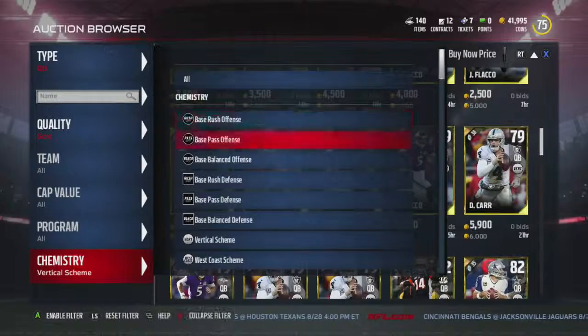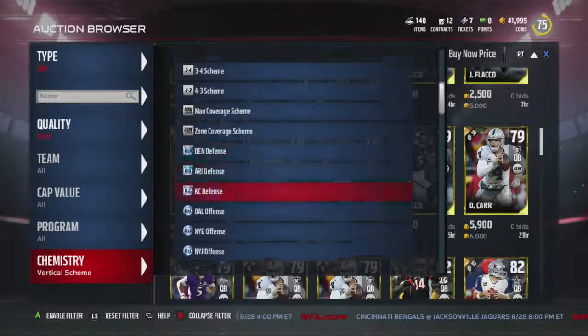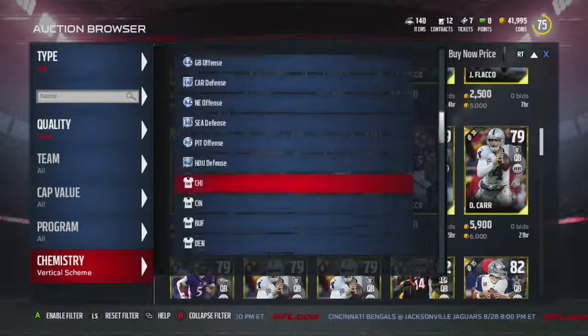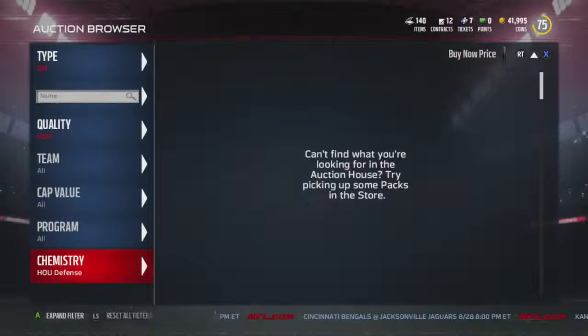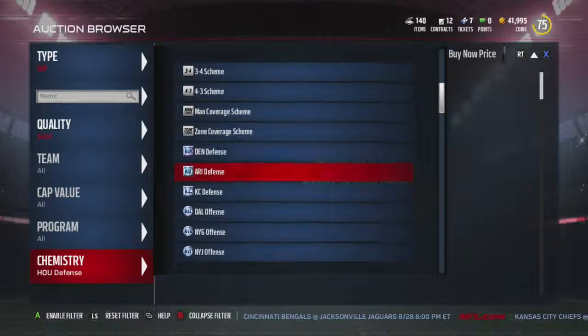82 speed I think is like the max when it comes to speed for quarterbacks. What's Houston's defense look like? Why am I clicking on Houston's defense when I'm looking for a quarterback? Dallas's offense - I guess I can't see anything, there's no players up.